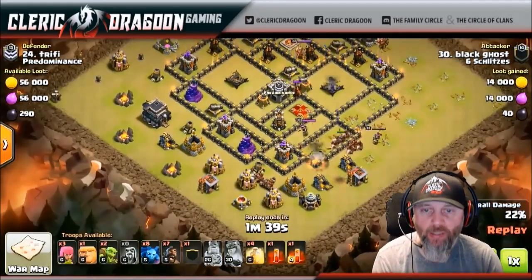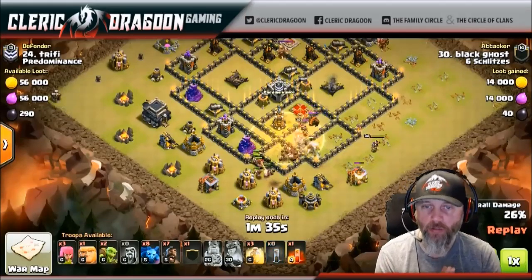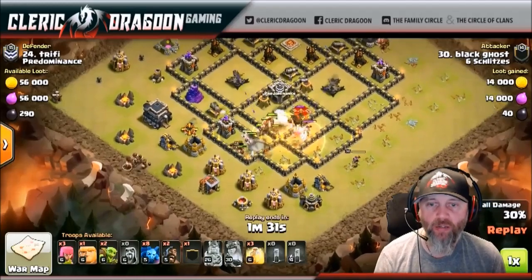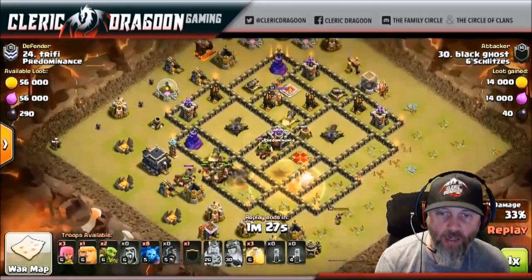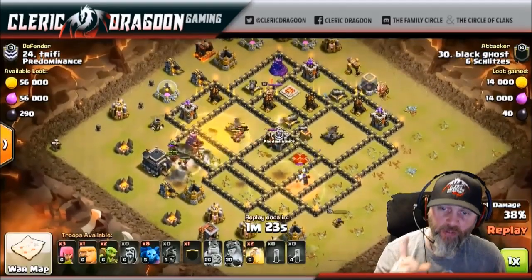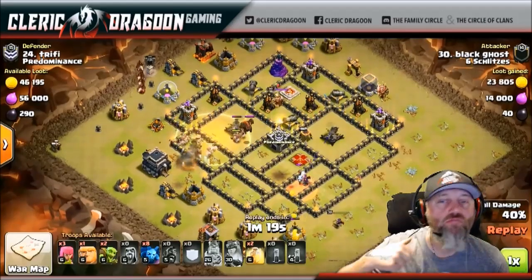He's going right into the queen with the hogs. The queen is tearing those hogs up. There's the skelly - he drops two skellies on her right now. Ties her up, just like handcuffs her right there. And the hogs go past her. The queen is down. No rage at all, guys - just two skelly spells, and she is out of here. That's really cool to me.